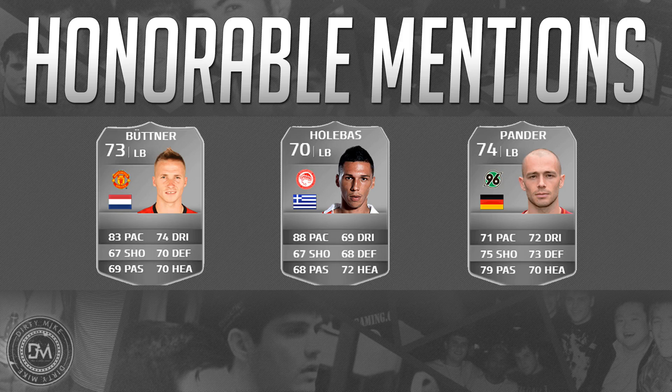Then we've got Pander, who's a bit of a different type of outside back — he's not fast at all. Six foot tall, two star weak foot, three star skill moves, with the long shot taker trait. He's one of the best defenders in the game and great at driving the ball and scoring from distance: 90 curve, 89 shot power, 88 crossing, 87 long shots, and 86 free kick accuracy. But he's a slow outside back and that's going to let you down as the match rolls on.